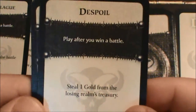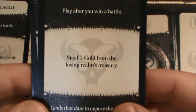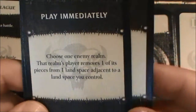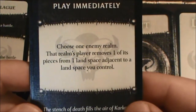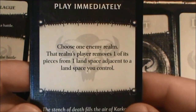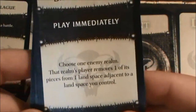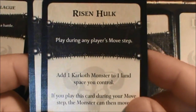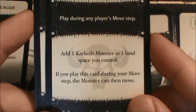We have Despoil — played after you win a battle; you get a gold or steal one gold from the losing realm's treasury, so the other team loses a gold. Shadow Plague — played immediately; choose one enemy realm and that realm's player removes one of its pieces from a land space adjacent to a land space you control. And then Risen Hulk — play during any player's move step; add one Karkoth monster to one land space you control. Alright, let's get started.